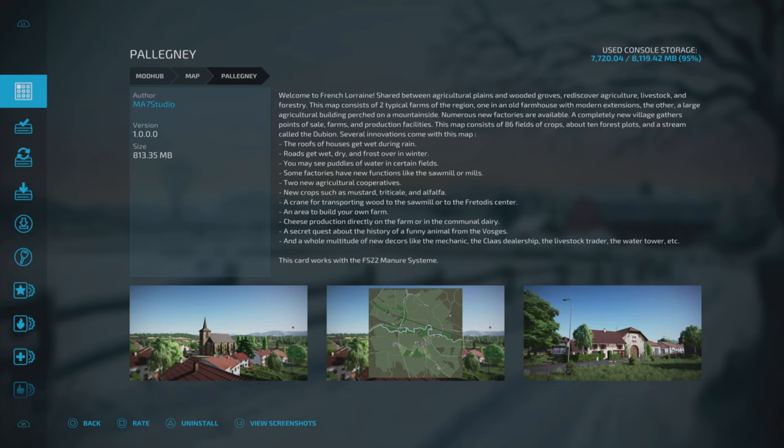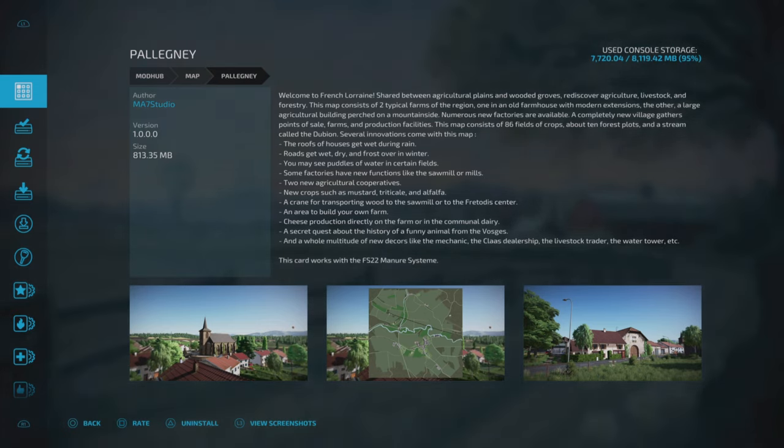Some of the map features: the roofs of houses get wet during rain, roads get wet, dry, and frost over in winter. You may see puddles of water in certain fields. Some factories have new functions like the sawmill or mills. There are two new agricultural cooperatives, and new crops such as mustard, triticale, and alfalfa.